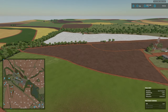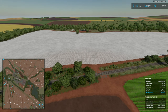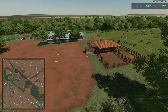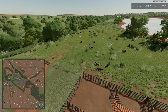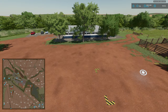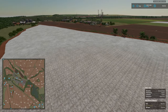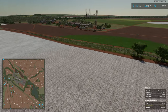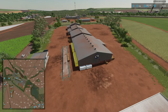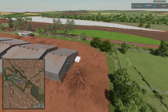In the southwest corner of the map we have our animal dealer. There are animated cows and other animals at the dealer, which is a nice touch. We have our dealer trigger there, and when you build out a farm and place animals you'll be able to haul them to and from the animal dealer. Making our way north a little, we have our cotton sell point for cotton modules and round bales.